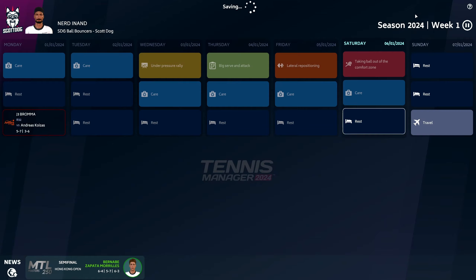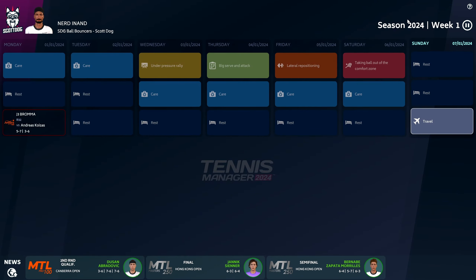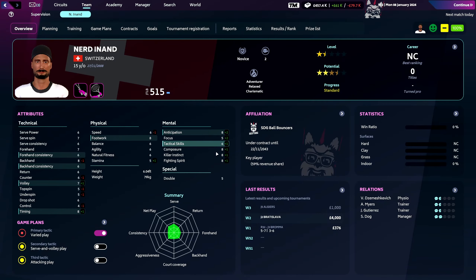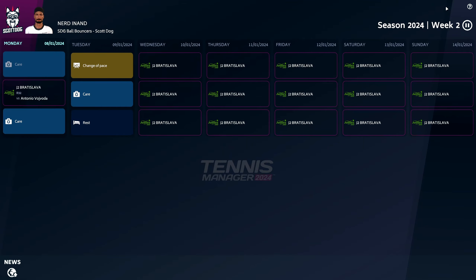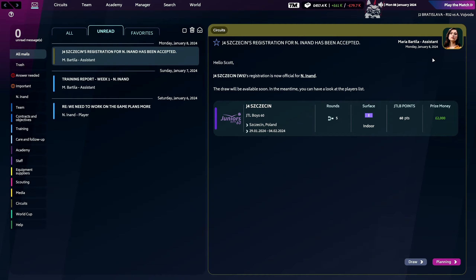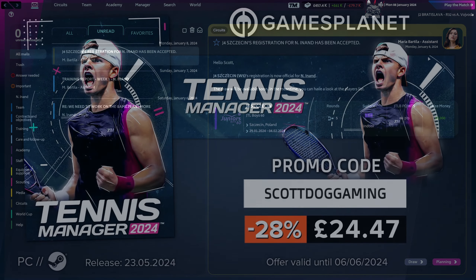This is basically the cycle of the game — working your way through tournaments and registering for the right ones. There's a fine line between choosing the right training and playing the right number of tournaments, especially with a young player. You don't necessarily want match after match; you want training time for the major stat gains. However, some stats like killer instinct only improve through playing matches. That's Tennis Manager in a nutshell — a fun game where you can go into a lot of depth or just work your way through it enjoying the progression.